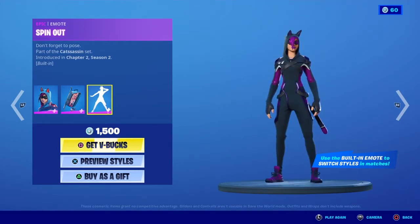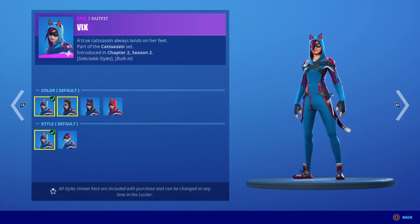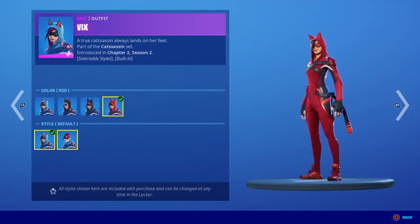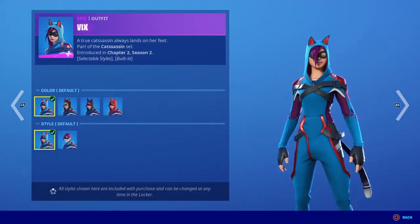Which is pretty cool. You can also just choose the selectable style before you go into the game — you can choose black, gray, or red, and you can choose with hood down or hood up, which is also a cool option.